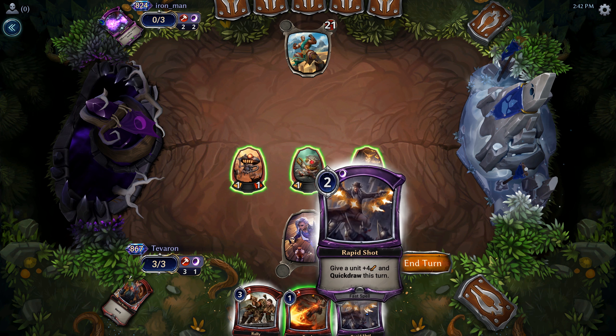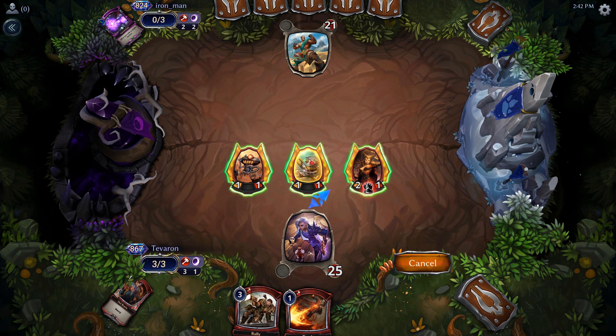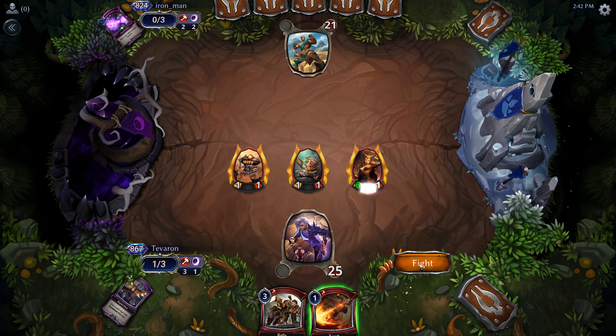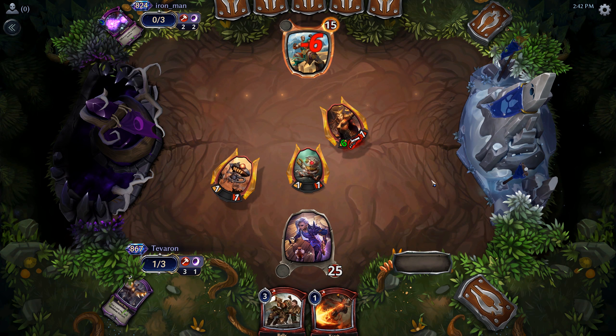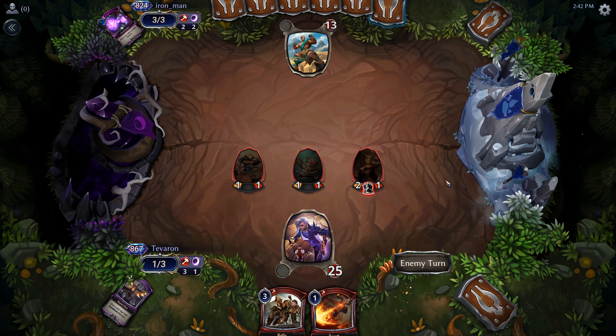Could just Rapid Shot — it's only two less damage, then we have Torch up. Yeah, let's do that. We're going to attack, Rapid Shot on one of these. They have nothing available so no chance of what we use the Rapid Shot on dying. Then we'll pass with Torch available if need be.